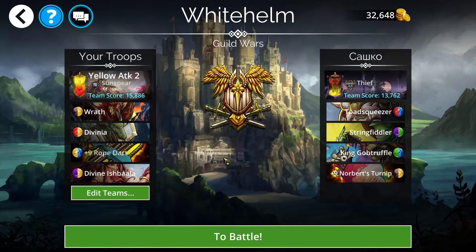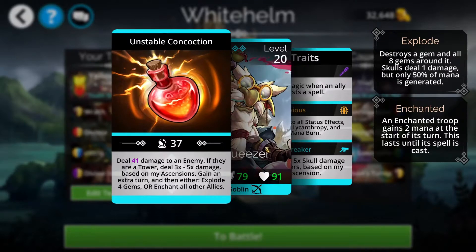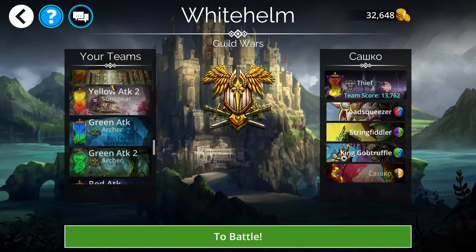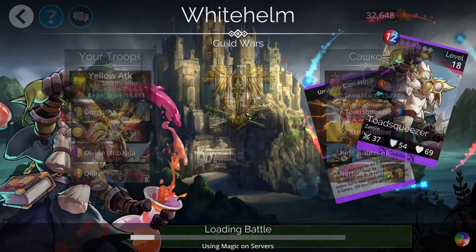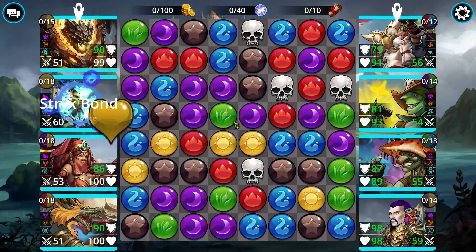I don't know which one to use. Basically, all of these guys are a threat because they all loop. Let's go with this one and we'll give it a shot. Basically, the idea is fill Gorgotha and just get mana.